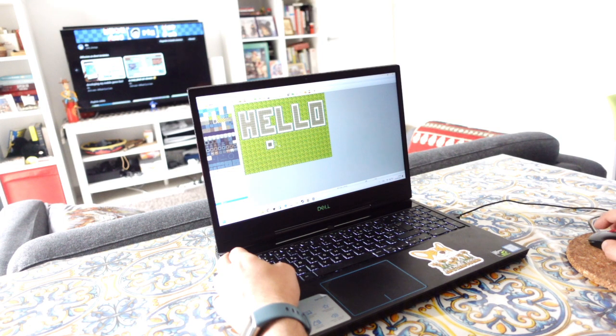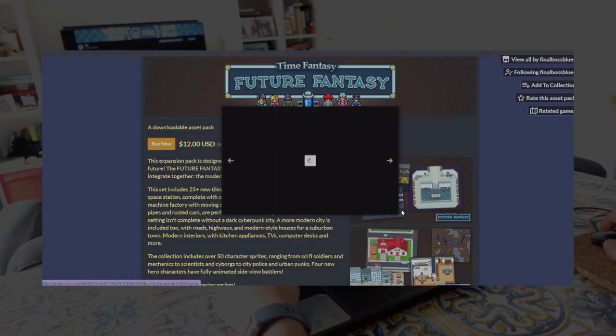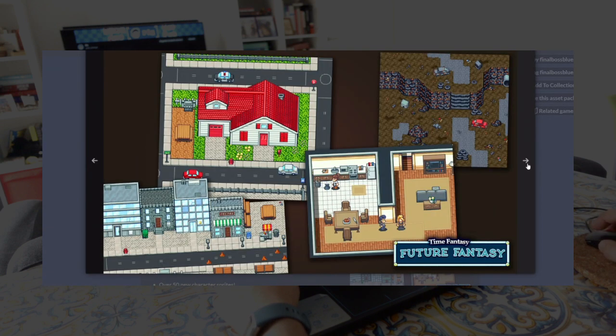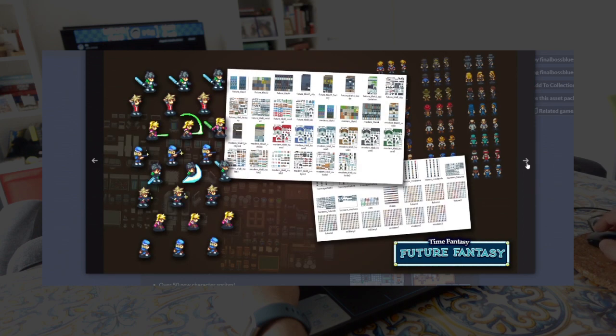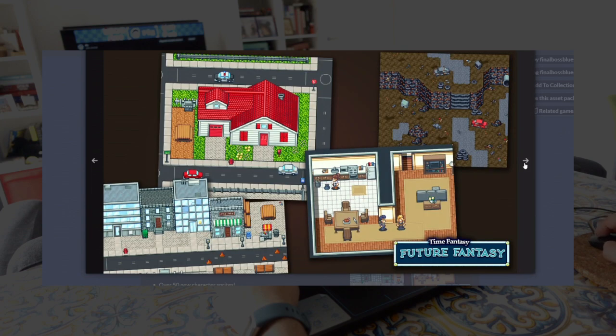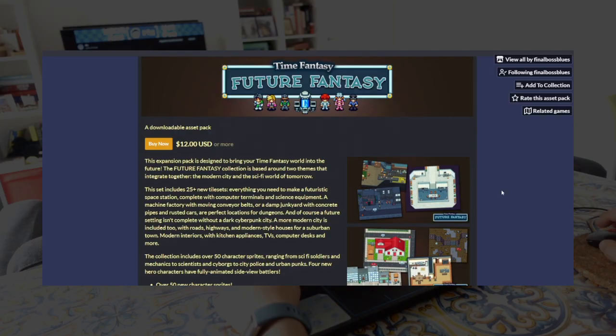For similar reasons, I'm not going to draw the art for the game, but have instead opted to purchase tilesets already compatible with RPG Maker MV. More specifically, I'm using the Time Fantasy pixel art assets from Final Boss Blues. I love his work and have already used some of his tilesets in small projects in the past. In particular, the Future Fantasy asset pack is perfect for this project, as it has not only great tilesets but also fully animated character sprites.